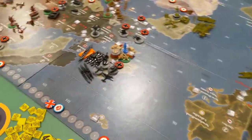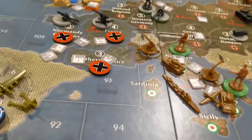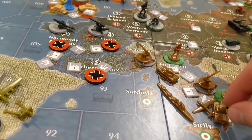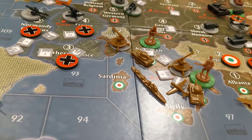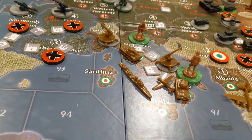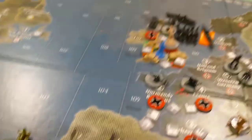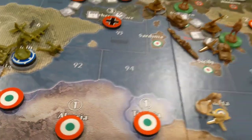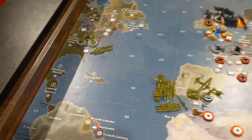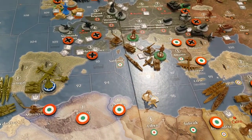Looking at this situation now, the U.S. can probably try for one of the two, but Italy will be able to take it back. Americans will have to make an interesting decision — do they commit all this stuff knowing that the Germans can come down behind them, probably take Gibraltar and box them into the Med? And they don't have anything backing up or guarding those transports. Interesting to see what U.S. and Germany do next turn.